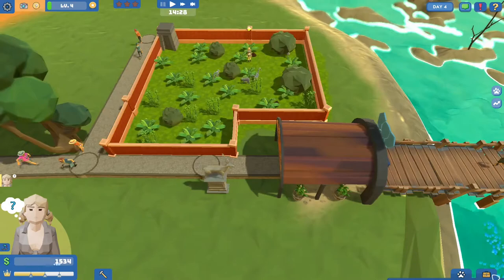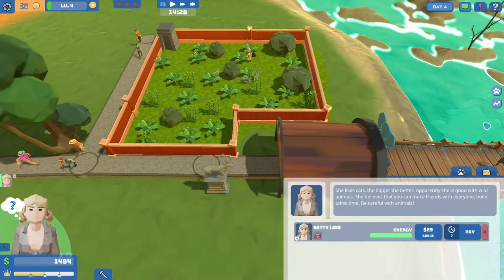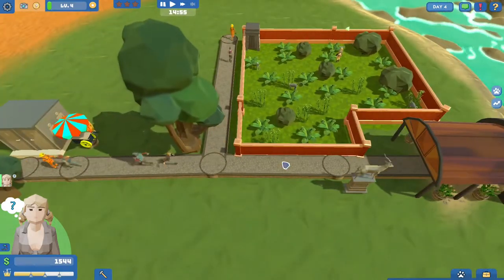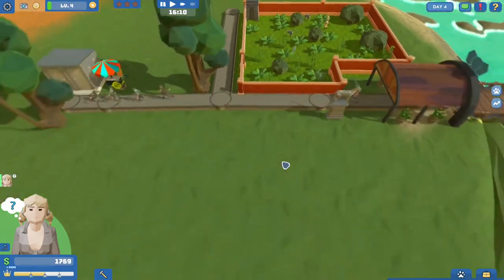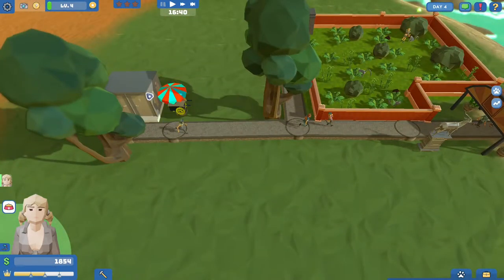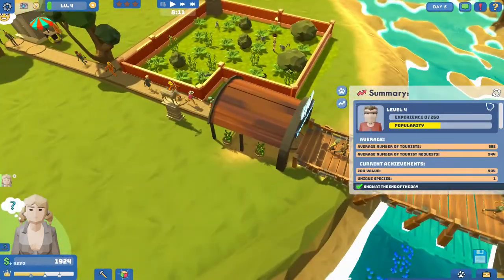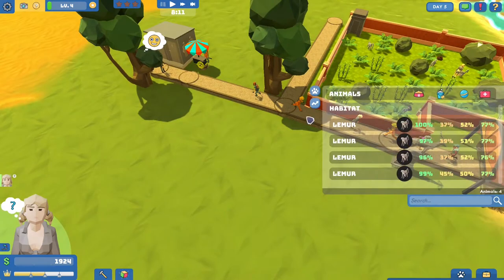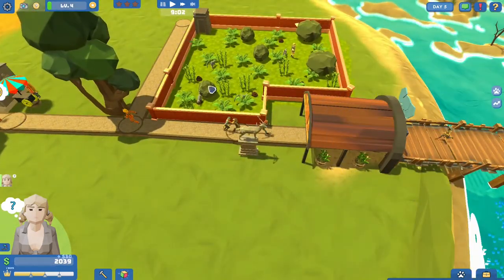I kind of want to access all of the employee stuff, but I can't because it's all trapped behind everything. At least my pay is going up. I don't know what this over here is for at all because I can't access it. The park entrance is a lot better than before. Popularity is going up. I still have no idea if I'm playing this game right.